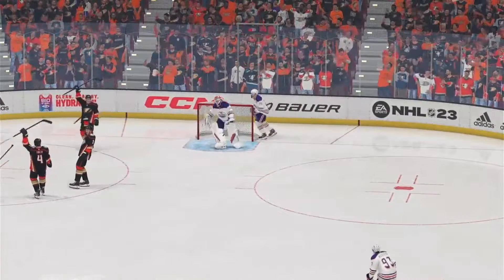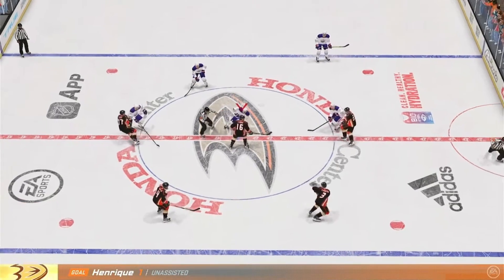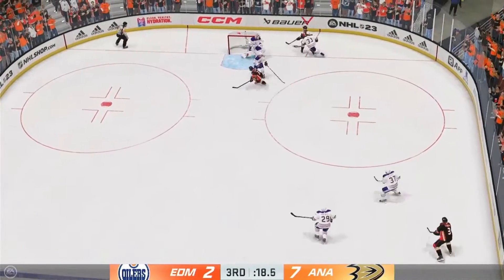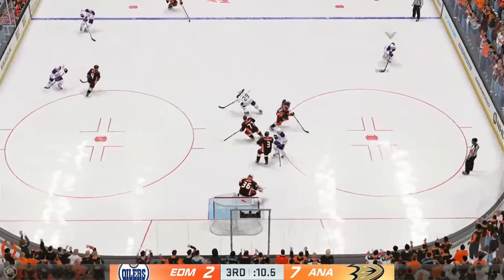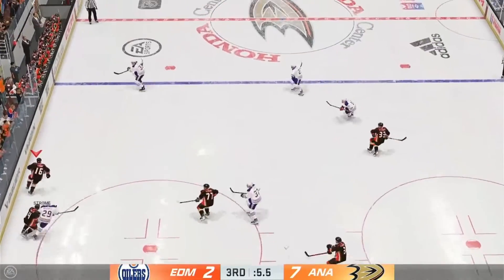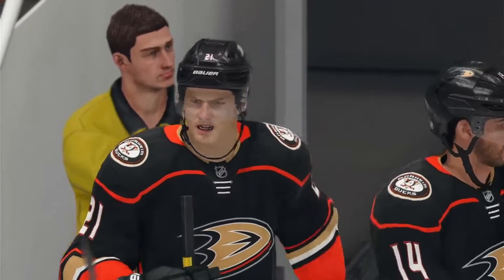A quick flick of the wrist and that snapshot beats the goaltender — he doesn't have much time to think about it. Centers are set and the face-off is ready to resume play. Anaheim's got a hold of the puck off the draw. This game feels like it's out of reach — but there's a lot of frustration that builds over top. It's pretty physical play. Handles the pass — three, two, one — and that brings an end to this one here this evening.